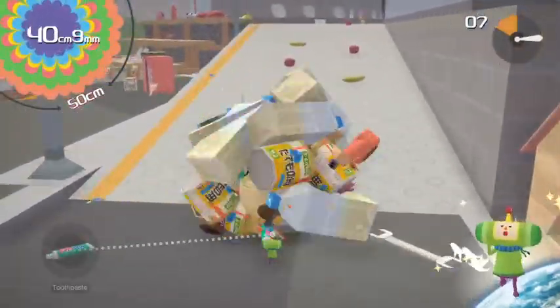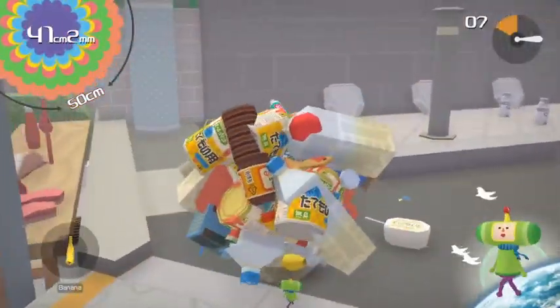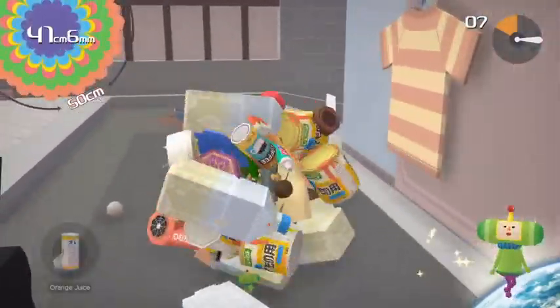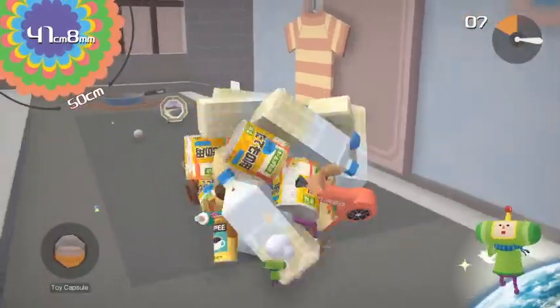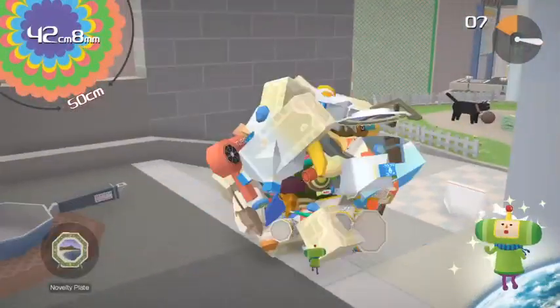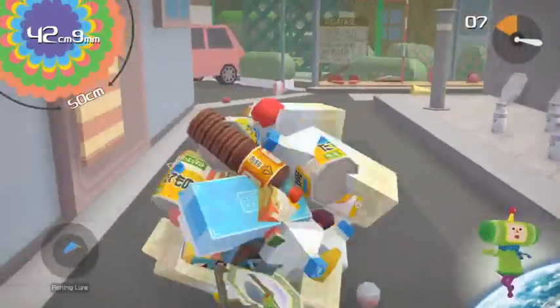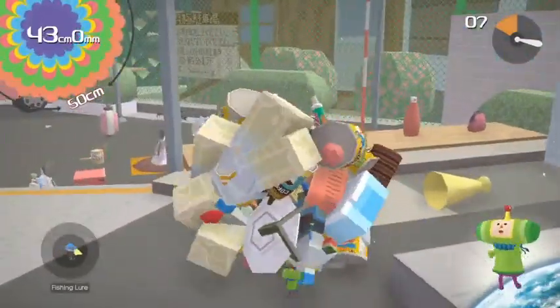Now we're gonna go up this hill. At the top we need the butter, which is right there. We need pretty much all of this stuff here: the coffee cans, the different colored toy capsules, the ice cube tray, the novelty plate, and a pair of briefs. Then you're gonna go back this way, so you don't need to get everything in one direction because you do go back.